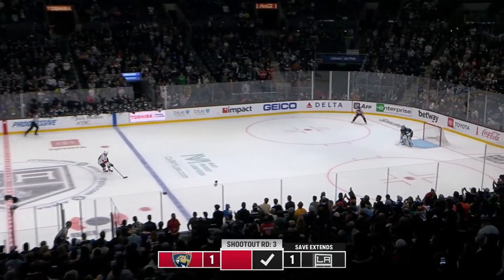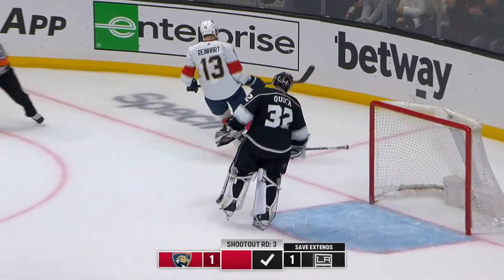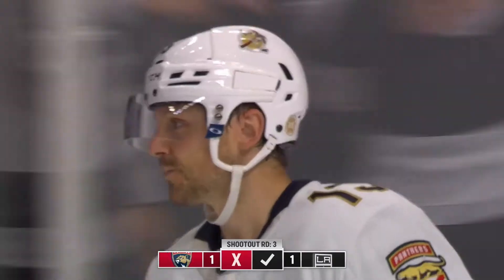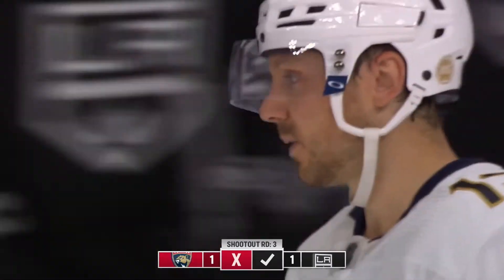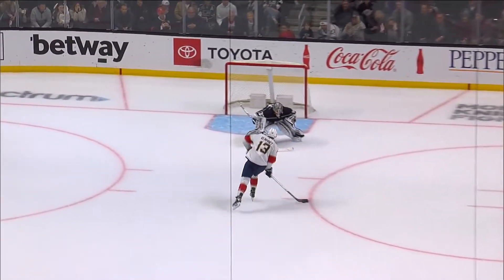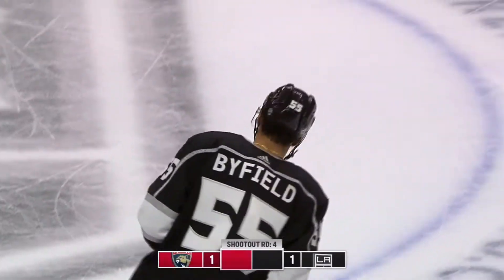Sam Ryder with a chance to win it for Florida. He moves in on Quick and he missed the net. Quick came out a bit to cut down the angle. At the last second, it looked like Jonathan may have given that and then taken it away. Blocker was there. Dropped one leg, blocker was there — shot wide. Forced the shot wide.